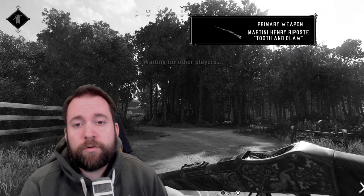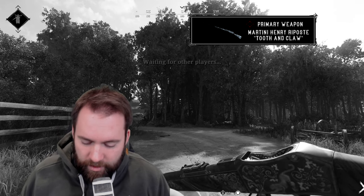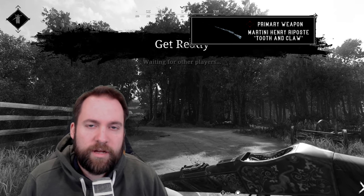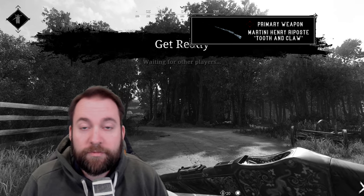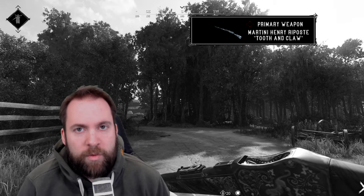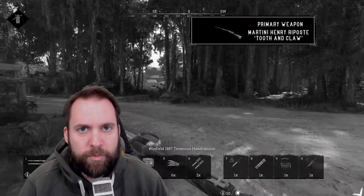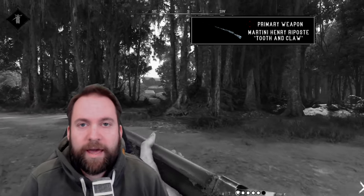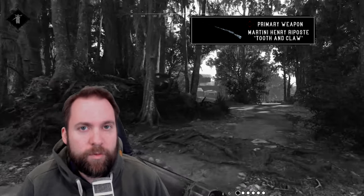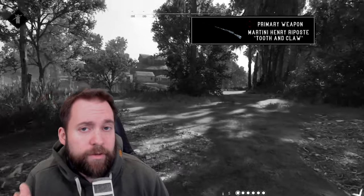I'm playing the Martini Henry Riposte Tooth and Claw, plain, so only with normal ammo. You've probably realized already — the unlock for the Martini Henry currently on live server is bugged. Unlocking the fire ammo is super painful and super slow. The only workaround is to look in every corner for a blueprint, because the FMJ unlock and the explosive ammo unlock work fine. Crytek is aware and hopefully they'll have a hotfix soon — maybe the moment I release this video there's already a hotfix.